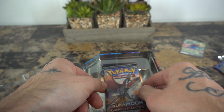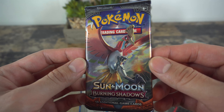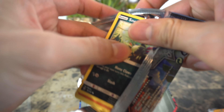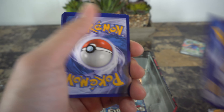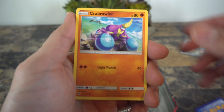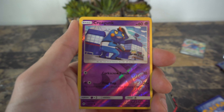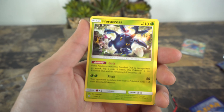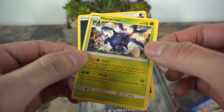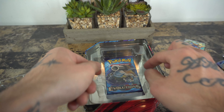Reverse holo Roselia! How fitting, with Roselia Community Day coming to Pokemon GO in February. And Grapplo. Now we have a Sun and Moon Burning Shadows pack with a nice Ho-Oh in the front — let's get it! Bam! One, two, three — Sneasel, Crab Brawler, Ralts, Inkay, Dewpider, reverse holo Krogunk.